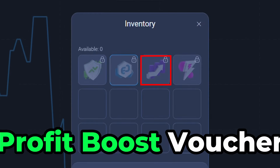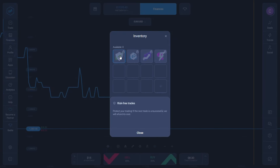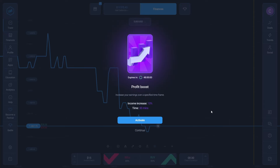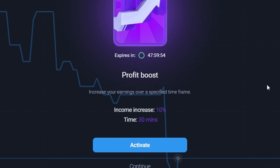The third voucher type is called the Profit Boost Voucher. As the name suggests, this voucher helps you to increase your profits while you trade on different markets. After redeeming this voucher, your trade profit rates will be increased for a specified timeframe.